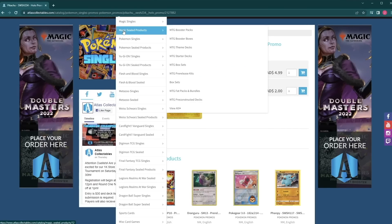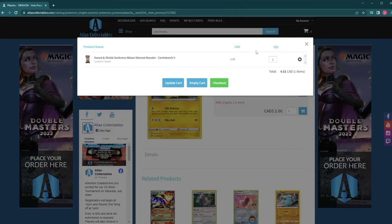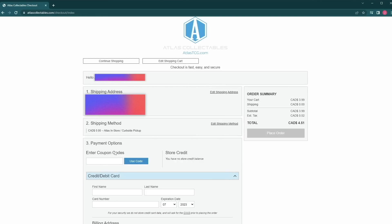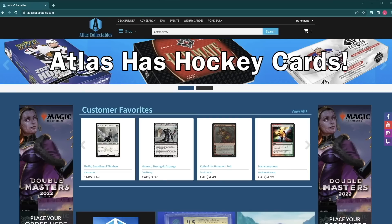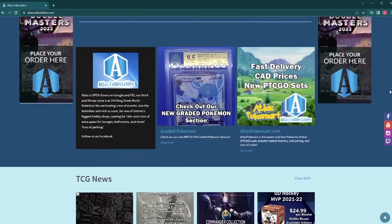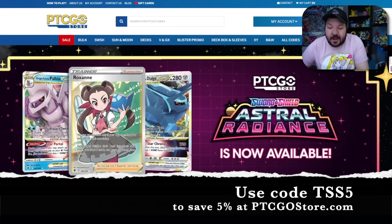The Shuffle Squad is proudly sponsored by Atlas Collectibles, the best place to buy any trading card game product online. Visit atlasTCG.com and at the checkout screen, make sure to use code TSS12 to save an unbeatable 12% off your entire order. Atlas Collectibles will ship your product anywhere in the world, so make sure you're taking advantage of the 12% savings with TSS12. If Pokemon is not your thing, don't worry — go to atlasTCG.com and see all the other amazing trading card game products they have to offer.